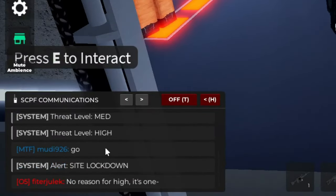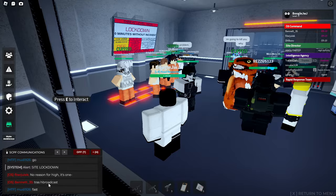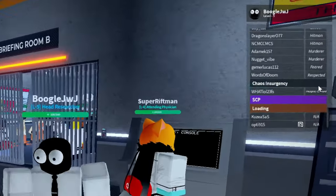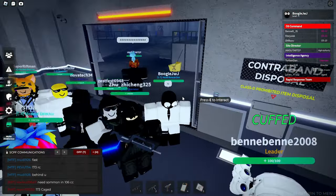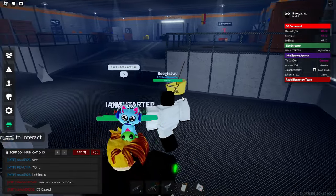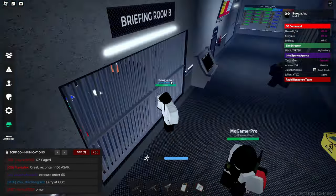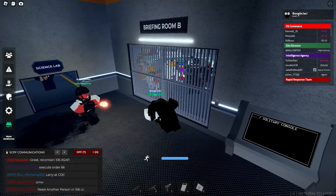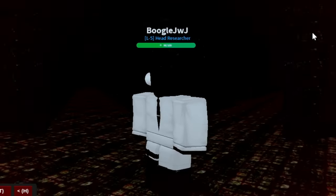It looks like the threat level is now high — there's a site lockdown now! I think there's only like one Chaos Insurgency but it's a high threat level. No way — that's an SCP-106 right there! Open this door. I'm in the SCP-106 pocket dimension.